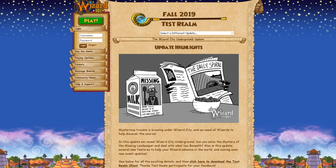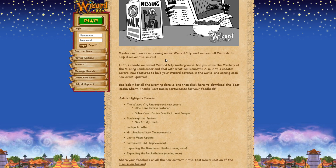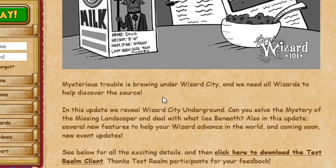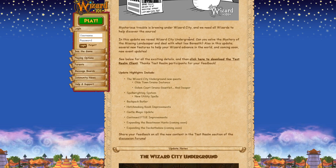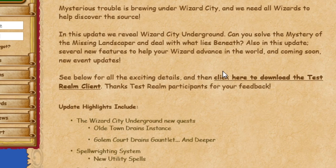We finally get to go into Ultantall. This was one of the tiers that they released and it starts with mysterious trouble is brewing under Wizard City and we need all wizards to help discover the source. In this update, we reveal Wizard City underground. Can you solve the mystery of the missing landscaper and deal with what lies beneath? And 'Beneath' is capitalized. Also in this update, several new features to help your wizard advance in the world, and coming soon, new event updates.